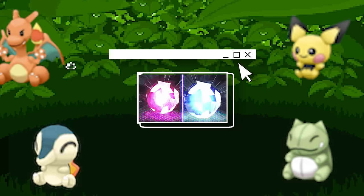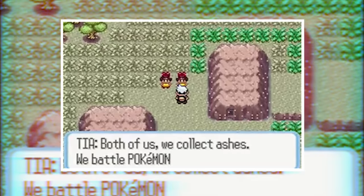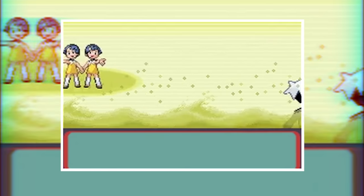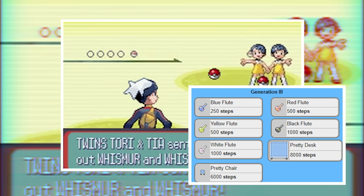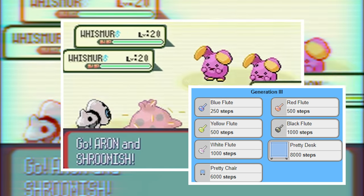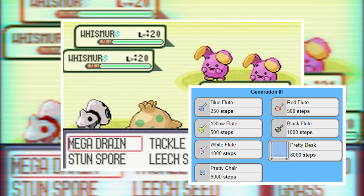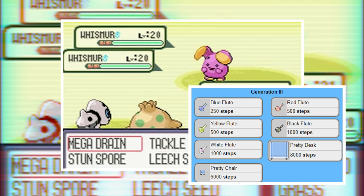On Route 113, to the right of Fallarbor Town, is a house where a man will make you items if you bring him ash. To collect ash you walk through the ash-covered grass, then bring it to the glass item maker. Unlockable items include: a Black Flute (1000 steps), a Blue Flute (250 steps), a Pretty Chair (6000 steps), a Pretty Desk (8000 steps), a Red Flute (500 steps), a White Flute (1000 steps), and a Yellow Flute (500 steps).